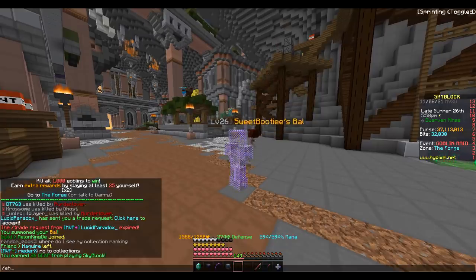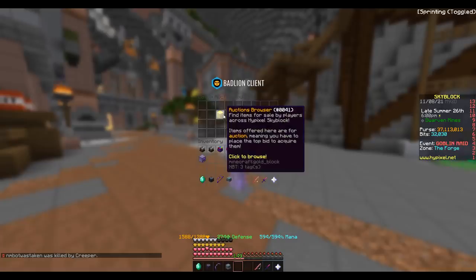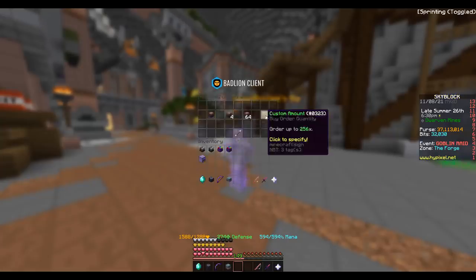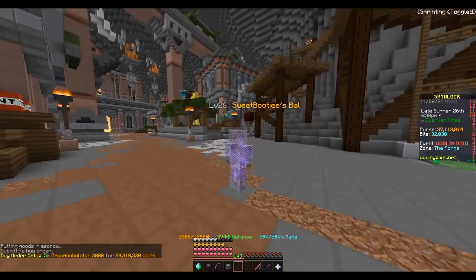Let's go ahead and spend a little bit more money. We've got 37 mil on us — if you don't know how I got this or anything I already have, go back and watch the previous episodes, they're all fire. We're going to throw this money in the bazaar on oddities and re-coms. Let's place an order for five of them — 29 mil, beautiful.